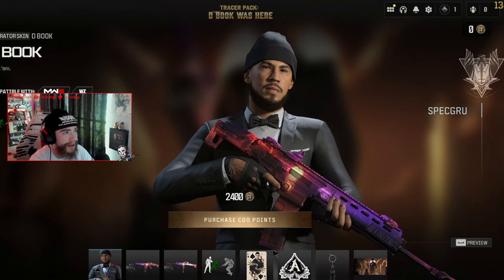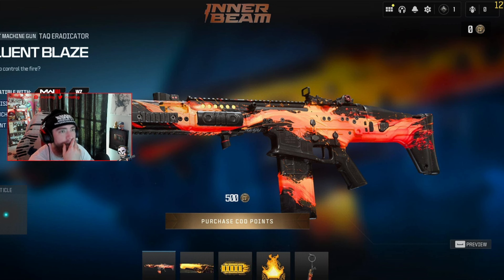Next is the Evolved bundle with a Holger and the Phases of Grief, which actually looks really cool. And here we go — another NBA bundle. We have the D Book Was Here tracer pack with Phoenix Suns-themed blueprints, a brand new finisher that actually features his real-life dog, and Devin Booker as a playable operator in Modern Warfare 3.